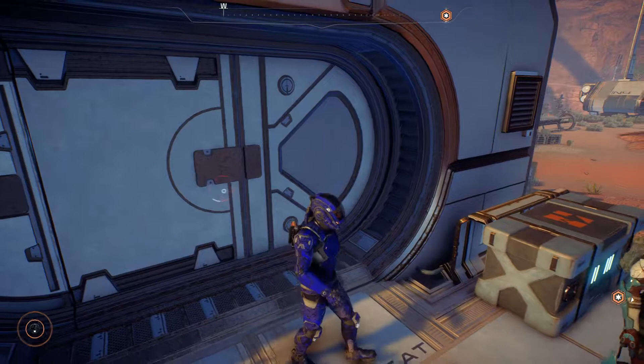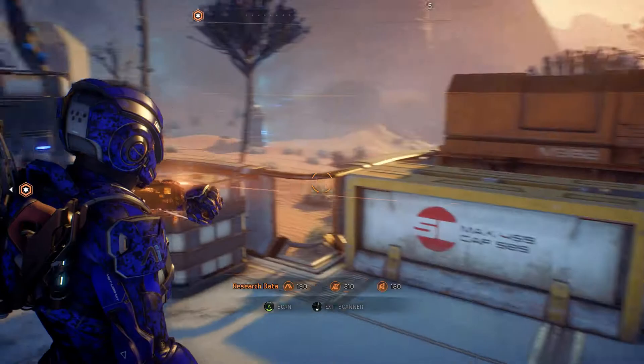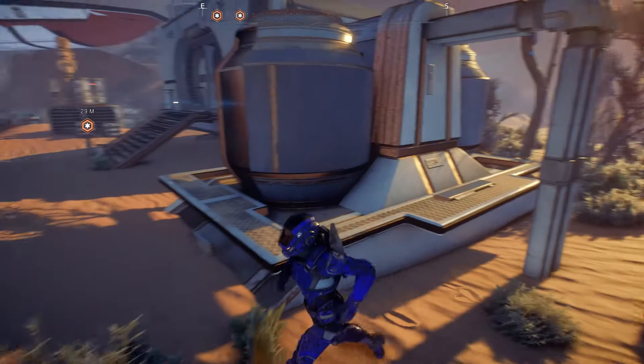SAM explains the next door is locked — until power is restored, there's no way to unlock it or gain entry to these buildings. We have to do the missions in order. We check out one more building quickly.